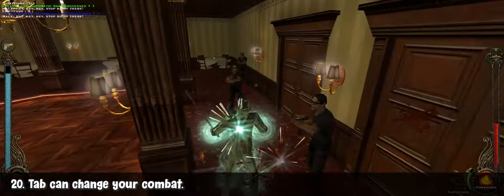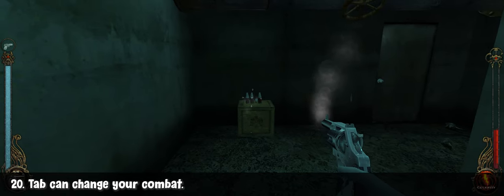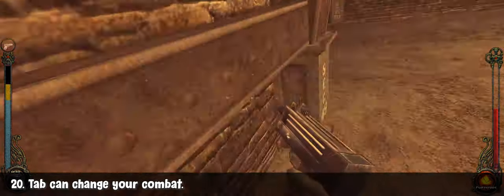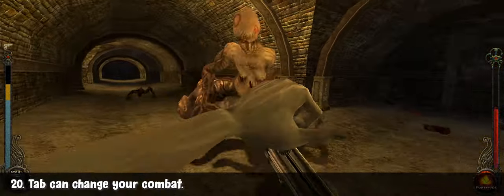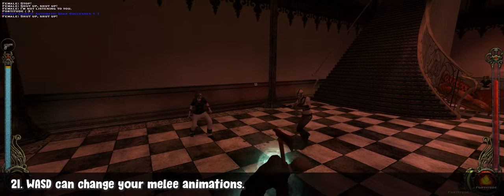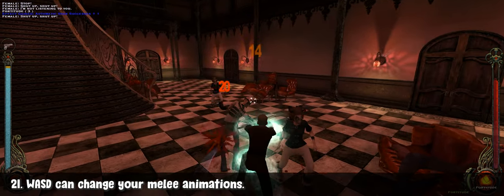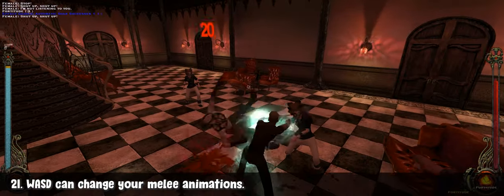When holding a melee weapon, Tab makes you block. When holding a weapon with a scope, Tab makes you zoom in. When holding a weapon with more than one fire mode, Tab makes you switch between them. You can also change the swing direction of your melee attack by directing it via WASD — I didn't find this completely useful, but it's worth keeping in the back of your head.